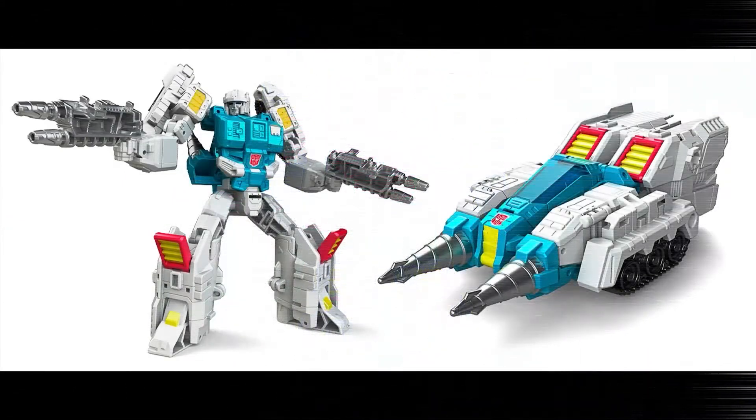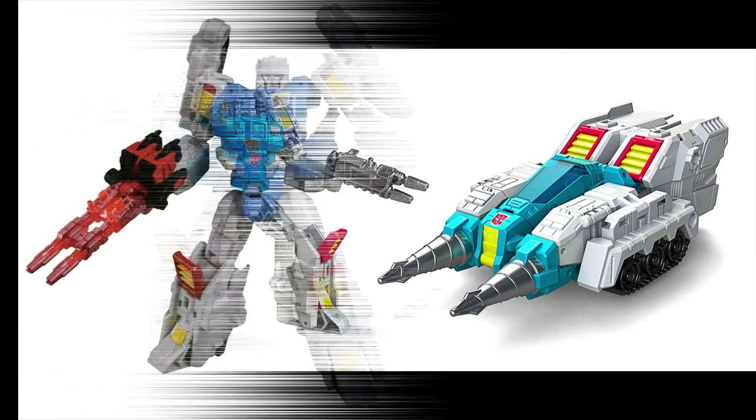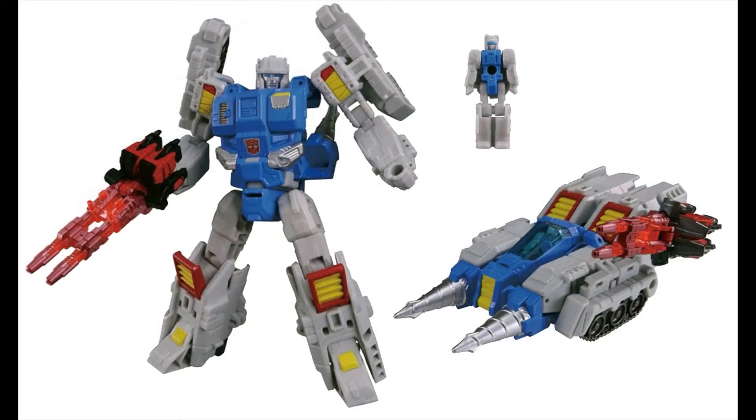Here is the original Titans Return version of Twin Twist. He came with two guns and a slightly off-white, kind of greenish-blue color, compared to the Legends version which was more of a G1 paint scheme, mainly with blue and white. People say they look like Gundams, but this is their actual color on the G1 toy — it should just be a little lighter.